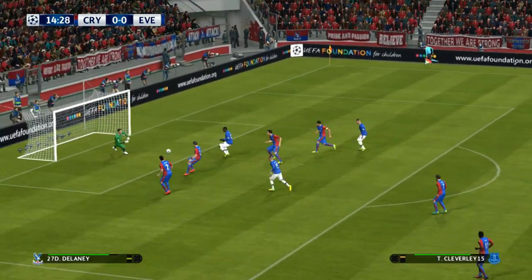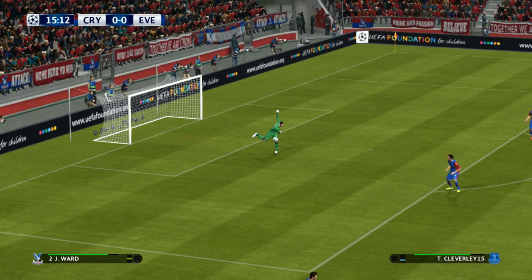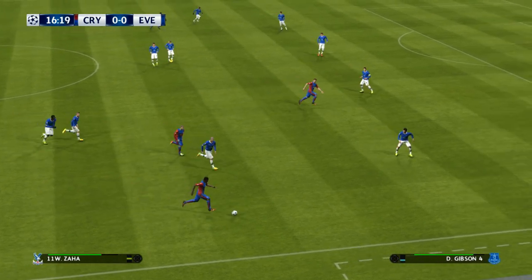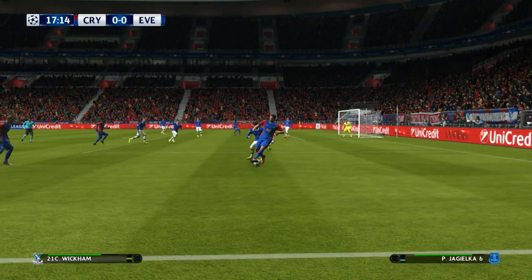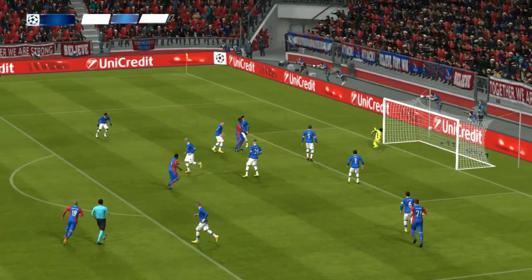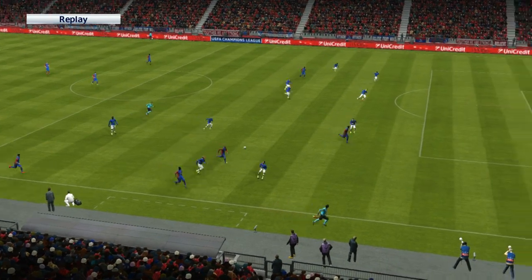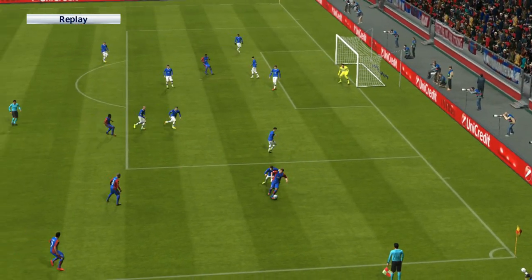Early ball — oh, he couldn't quite make it. Not the worst cross in the world, but still room for improvement. Joel Ward pumps it upfield. Played out to the wing. Wickham. Oh, that's meat. Tries ahead. Oh, he couldn't get the direction he needed. Oh, they really wanted that. There's so many players in the box. Everyone's committed to attack now.